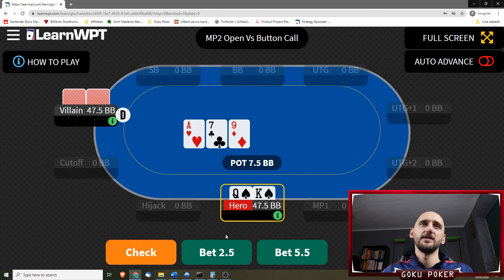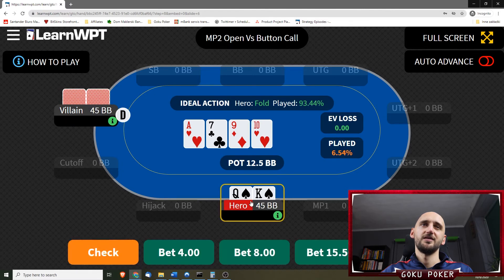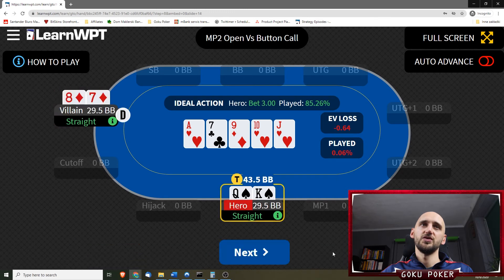King-queen suited on an ace-7-9. It's gotta be a check-call — or check-fold. Can we fold king-queen here? I guess we should 93% of the time, so yeah it's really an easy fold. But now we check, the villain checks again, and we actually get there. Are we going to check? We check-call the flop, we checked the turn. We should probably bet now and over-bet it. Nope — we should not over-bet it, we should just not bet it 85% of the time. Over-betting is just 0.06% of the solver strategy, so it's pretty bad.